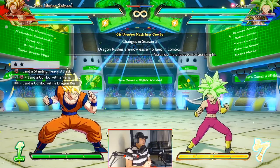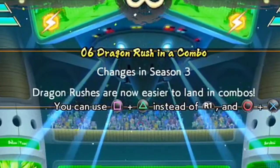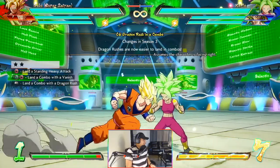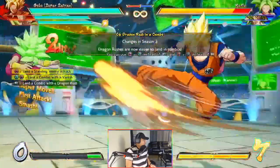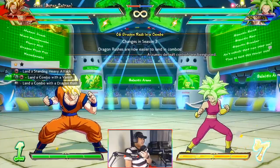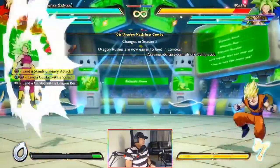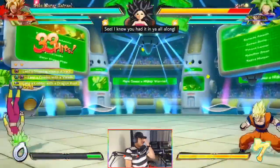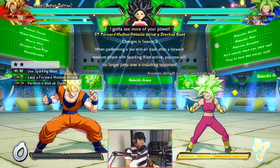Number six: dragon rush in a combo. Changes in Season 3 — dragon rushes are now easier to land in combos. So stand heavy, vanish... hmm, so they made it easier to do. That's actually insane — you don't even have to move anymore. Before, something like that would have completely missed.